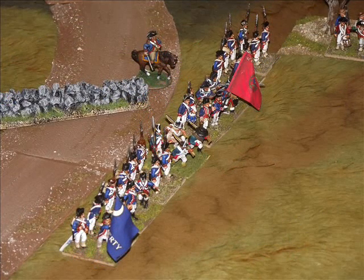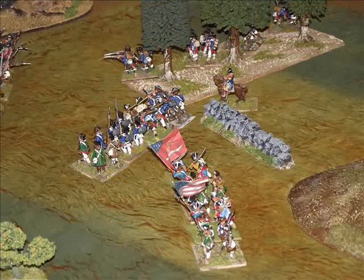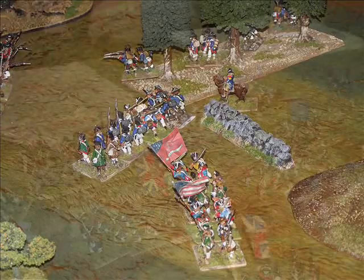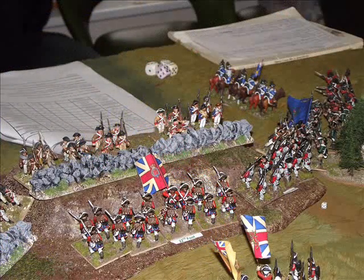The American central brigade advances a couple of units to try and attack the British in the flank, and the American units on their right flank start advancing a couple of units to come into contact with the Germans and Hessians.